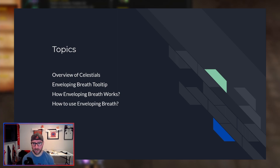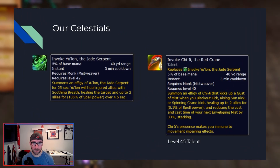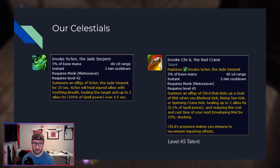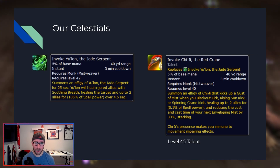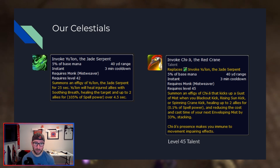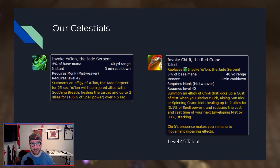Let's talk about our Celestials. There are two Celestials that were added in Shadowlands. The first one, Invoke Yulan, essentially summons a little green dragon that follows around and heals people with soothing breath — kind of a fire-and-forget Celestial. The second Celestial, Invoke Chi-Ji, which is our level 45 talent, summons an effigy that every time we do damage with Blackout Kick, Rising Sun Kick, or Spinning Crane Kick, heals with gusts of mist up to two injured allies. It also gives us a stacking buff that reduces the cast time of Enveloping Mist by 33%, stacking up to three times — at three stacks, Enveloping Mist is free and instant cast.